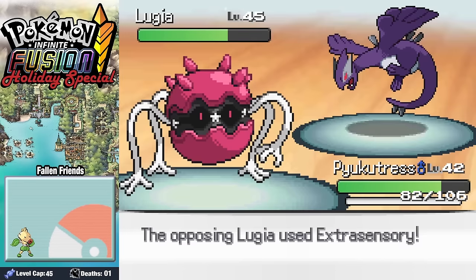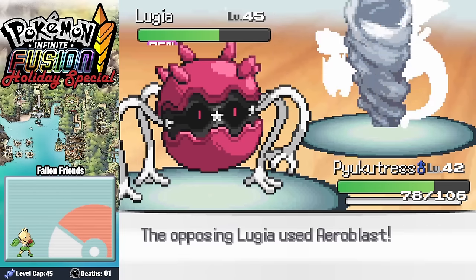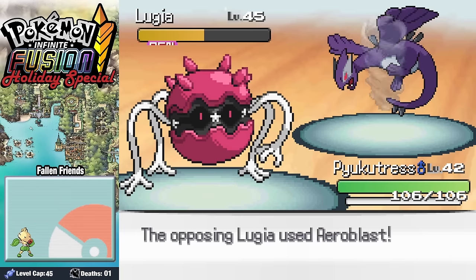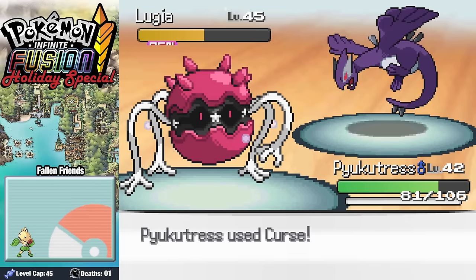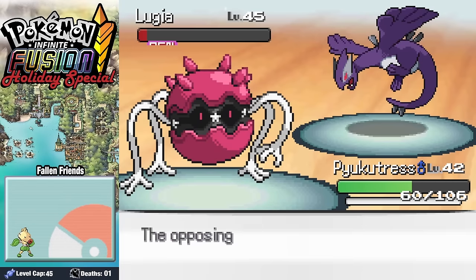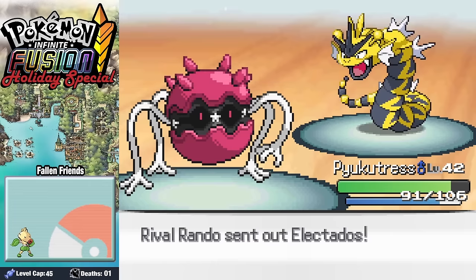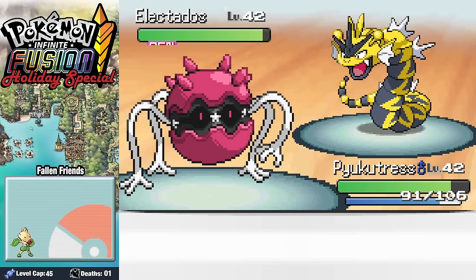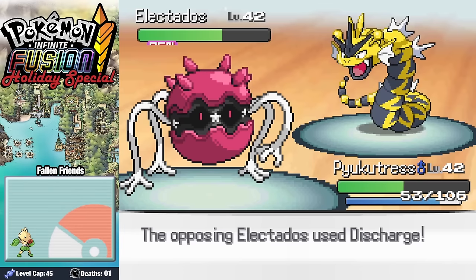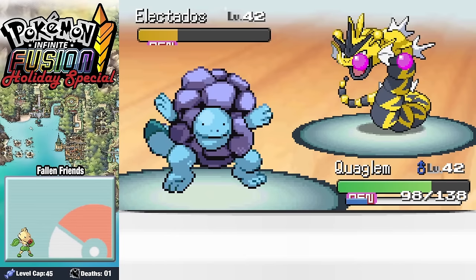Swapping into Pucatrice, we go for a Toxic as Extrasensory does some decent damage. I'm hoping to outlast this thing — an Aeroblast activates our Berry as we heal back up with Recover. Another Aeroblast comes in and we start using Curse, even though it's using Special Attacks. After getting knocked to about a quarter, we recover back up with the Poison taking Lugia out. Electodos comes in next, we get the Toxic on it, but a Discharge does massive damage, so we swap into Quagglin. A Thunderfang fails since we're Ground, not Rock — and with a Smackdown we take it down.